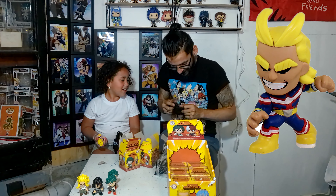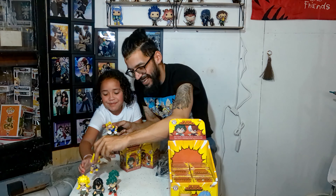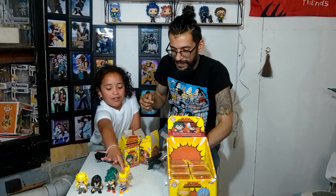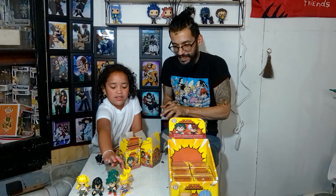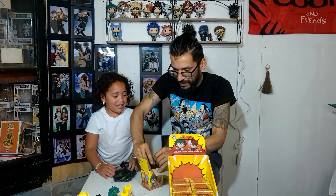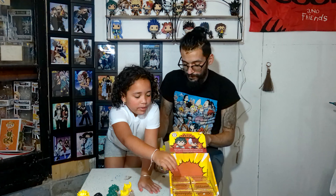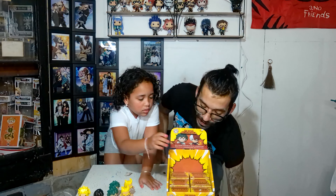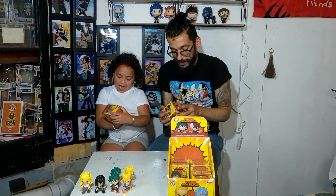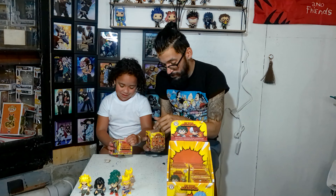I got it, go ahead — I'm gonna open the other one. All right, I don't know what character I got. I'm just gonna open it up, there we go — see what character Lila got. Oh, she got Aizawa! You got the teacher. We got Aizawa, and that's one out of 24, so that's a good one.